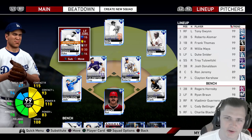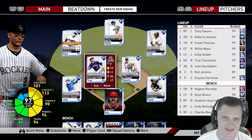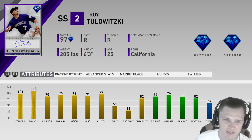Hey, how's it going everybody? For today's video we're going to be doing a Troy Tulewitzki signature series debut. Now if you saw last video we did just hit World Series, so I did take Tulewitzki over Ty Cobb simply because I feel like shortstop is more of a premium position.